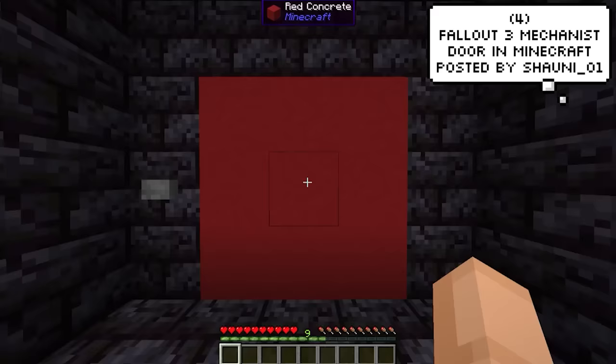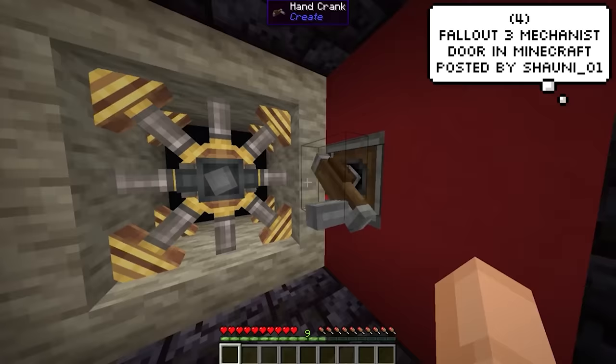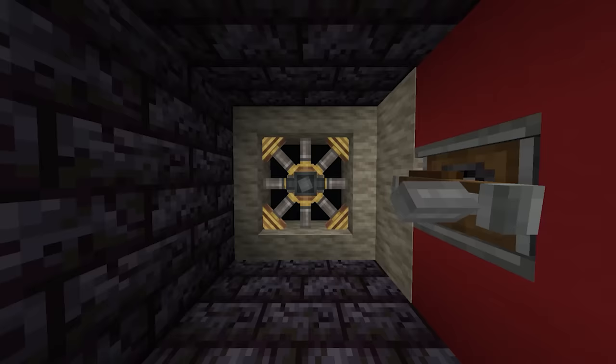We featured this on my recent Daily Dose of Minecraft episode, but it makes sense to feature it here too since it is obviously a Create Mod creation. Shawnee is showing us his Fallout 3 mechanical doors, and the animation is just so smooth.